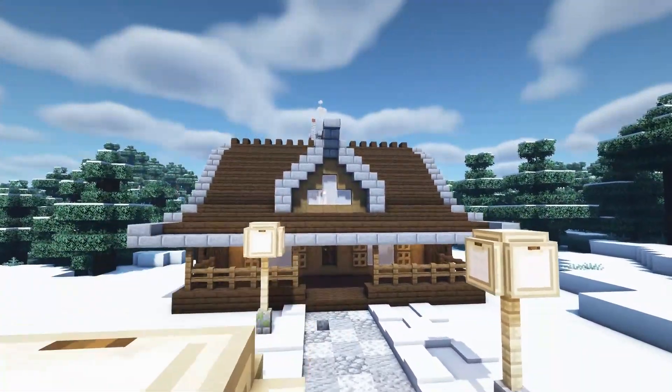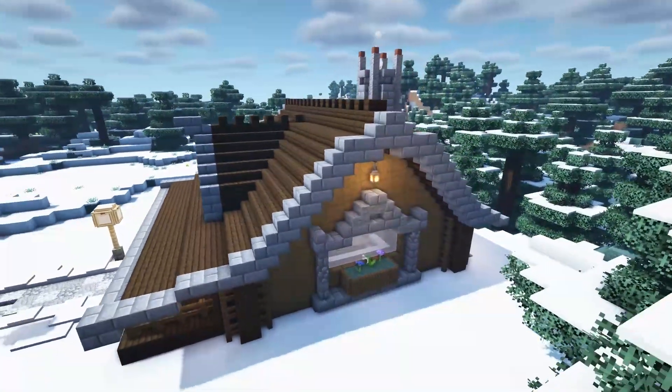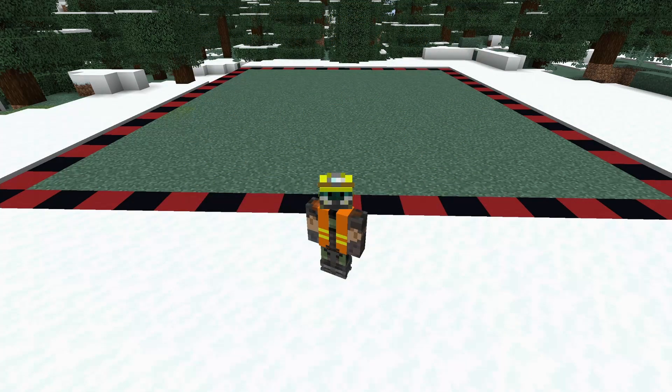Hello everyone and welcome to this Minecraft tutorial. In this step-by-step guide I'll be showing you how you can recreate this log cabin for your Minecraft world. You'll want to clear out an area of 19 blocks by 22 blocks for the cabin, and these are the materials you'll be requiring for the build. As always you may have some placeholder blocks left over at the end. Now let's get started.